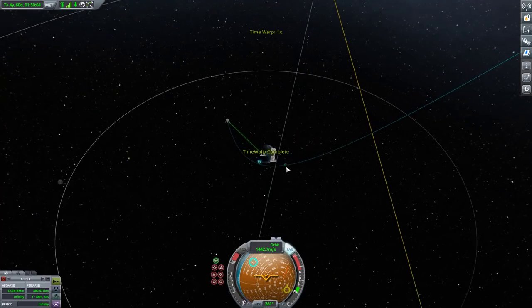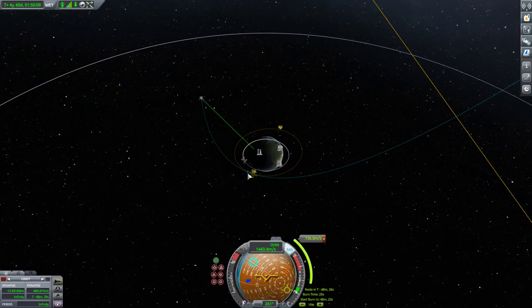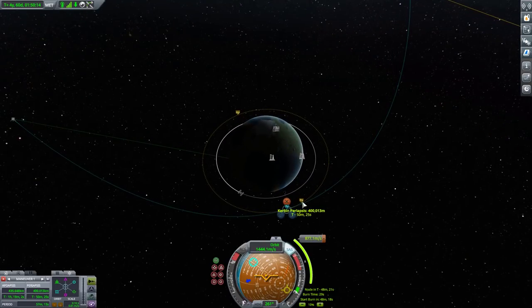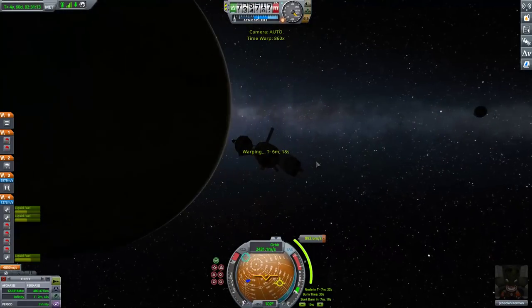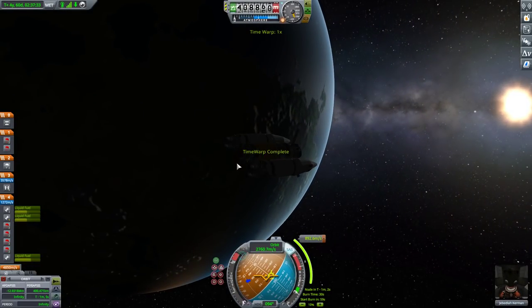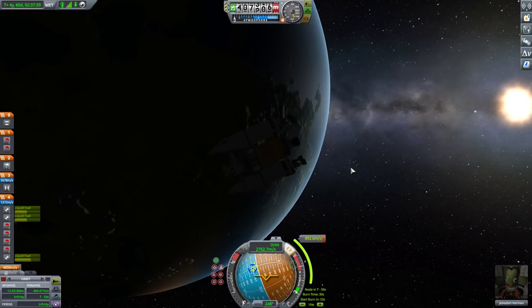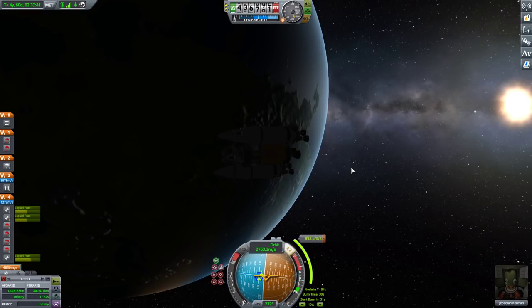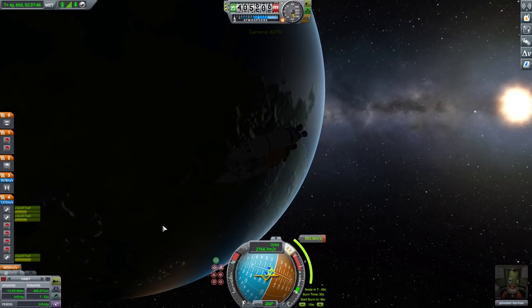Here we are — we are in beautiful Kerbin orbit. I'm just going to circularize and then decide how much fuel I have left and whether I should land or not. Hello ship, you've traveled far. Let's hope you haven't picked up any Duna microorganisms. Delta-V total we have is about four thousand — oh yeah, I have enough to land.